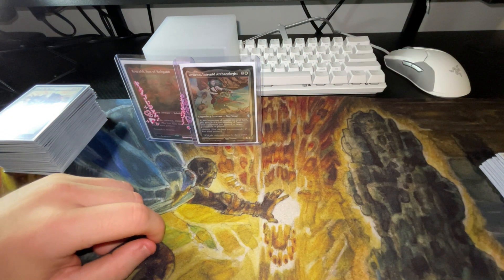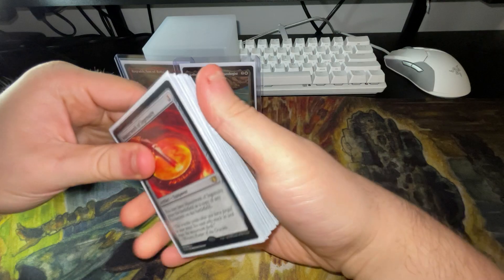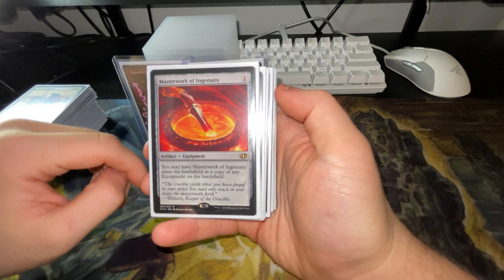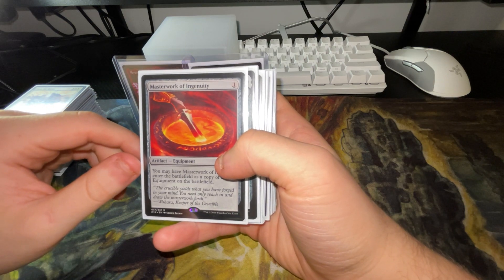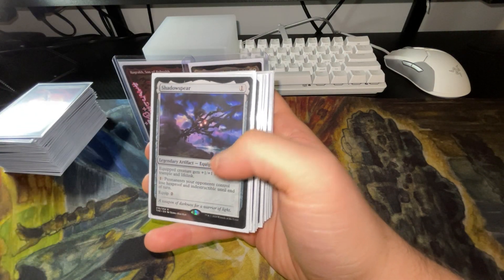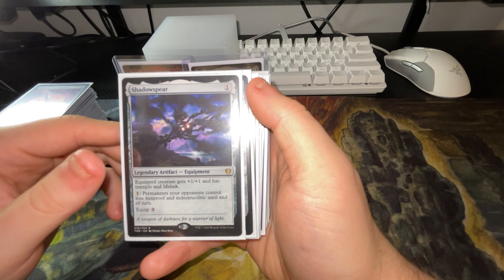Now let's get into the actual nitty-gritty — the equipment. There are about 30 equipments in this deck. We have Masterwork of Ingenuity — you may have it enter the battlefield as a copy of an equipment on the battlefield. We have Shadow Spear — equip creature gets plus one, plus one, has trample and lifelink, and you pay one to make opponents' creatures lose hexproof and indestructible. We have Mana Crypt — it's kind of a budget Rog deck and the only reason it's in here is I own the card; you can replace it with pretty much anything else.